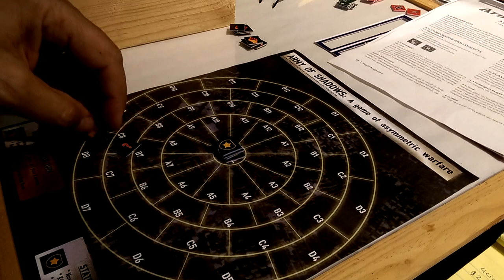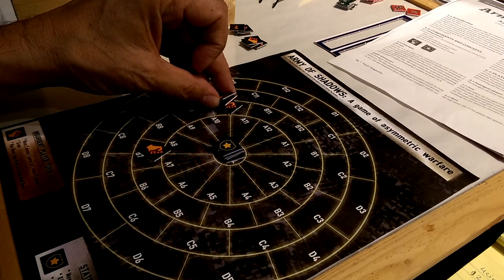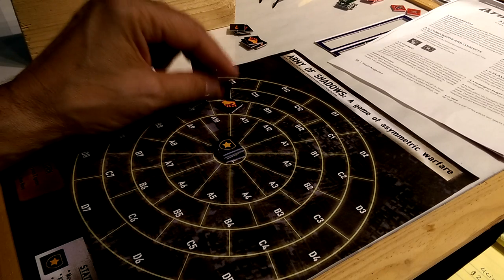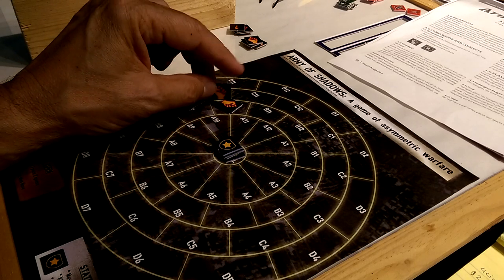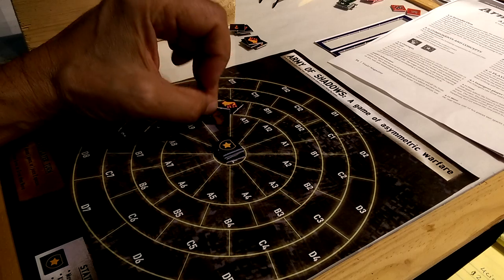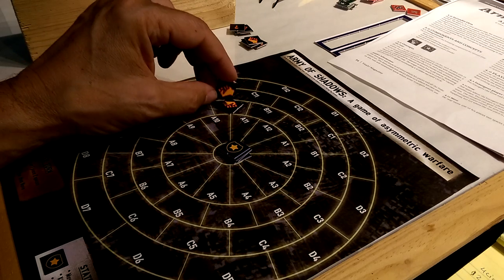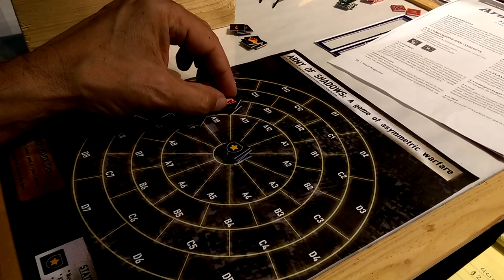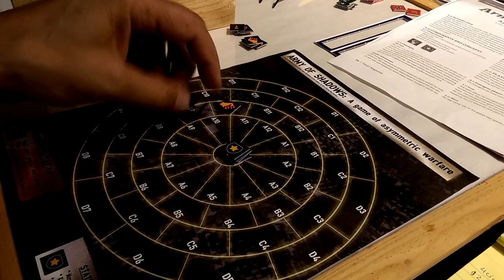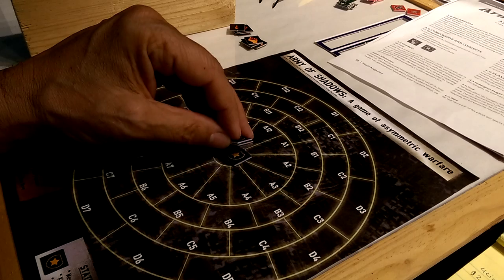Movement is interesting because once you have two units in a space, the insurgents have to declare to the state which is their map over there that there are two units there and tell them where they are. On the insurgents' turn, when they have two units in a hex, they can propagate or grow another insurgent and pop it into any adjacent space, but you don't have to tell the state where that propagation is. You do have to tell them when two units are no longer together. That's how they grow and move, and you can do that in any order.